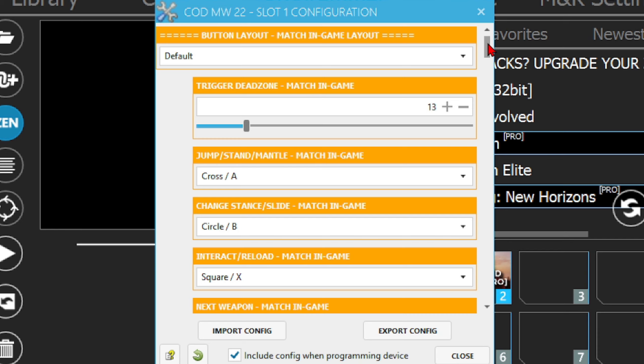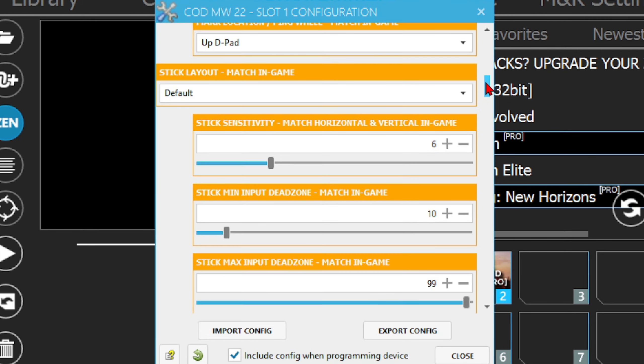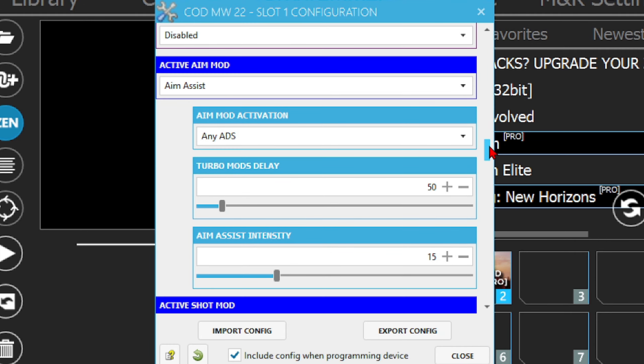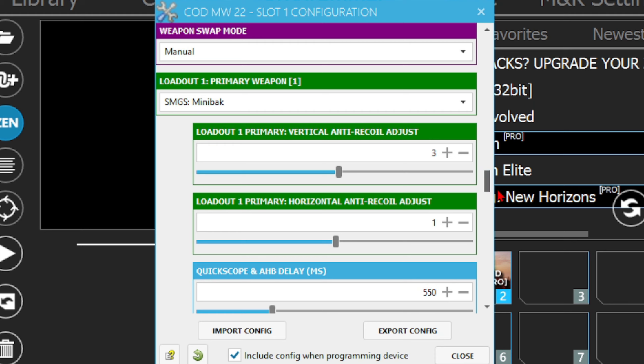Alright guys, here we are — I'm going to go through my settings and everything within the game so you guys can see and copy if you wish. Boom boom. Still rotation aim assist: still 15. Here is the Minibak: three vertical, one horizontal two. Try these values out, let me know how you guys do and what you think, and as always take care, till next time.